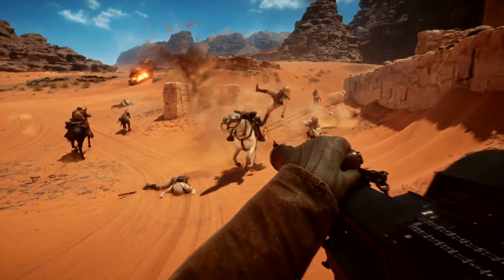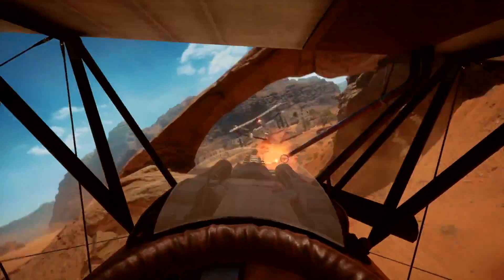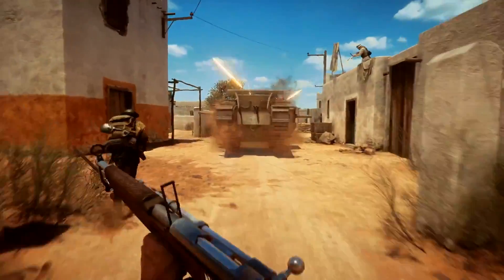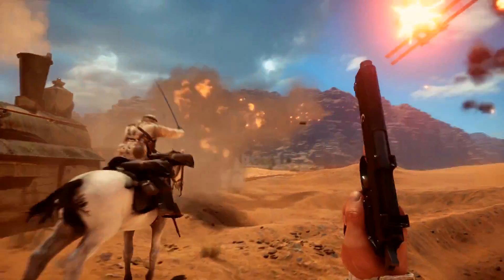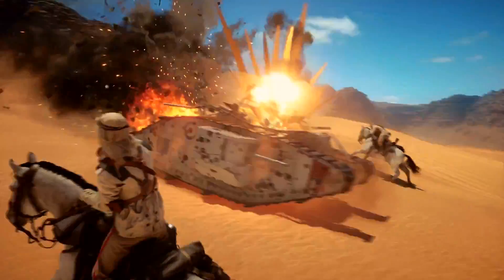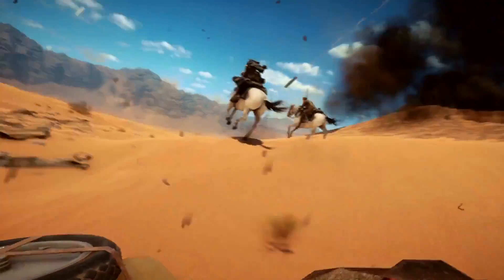DICE have designed the horses to allow players to get some proper power in their close quarters engagements, but at the same time they're adding a whole new element to the battles. They're faster than a sprinting player, meaning you can catch up to distant enemies and either trample them or slash them with your outstretched sabre. Although not as powerful as a tank, they offer greater agility, so you can literally run rings around the heavier vehicles in the game.